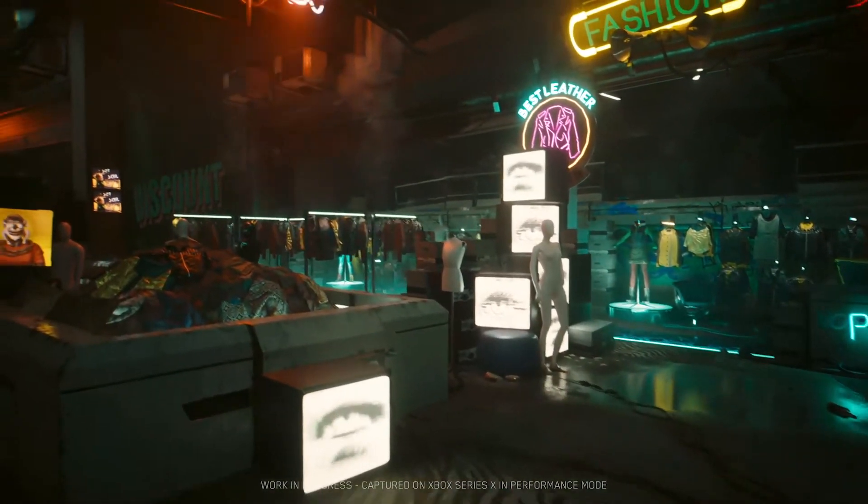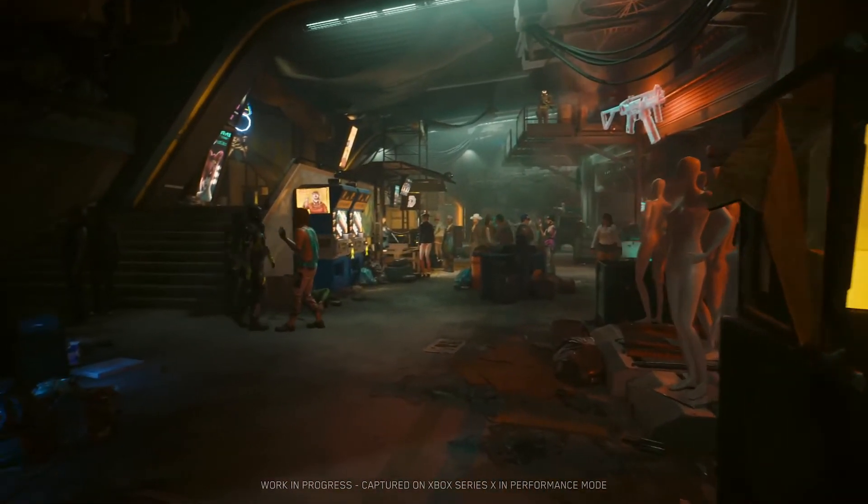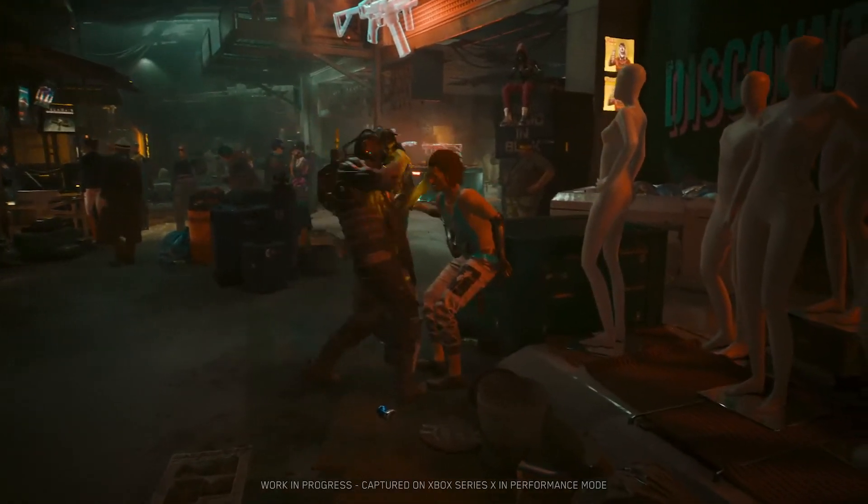The Barghest are the authorities of Docktown, and they are more dangerous than NCPD. When you as a player commit crimes in Docktown, they are the guys who are going to chase you.